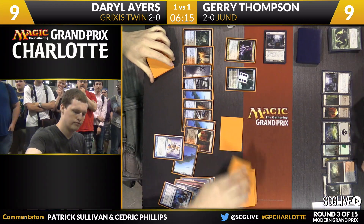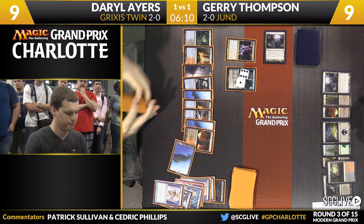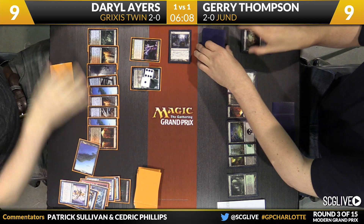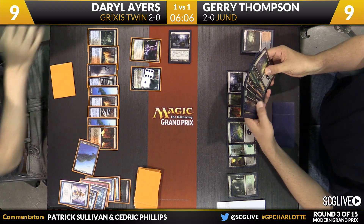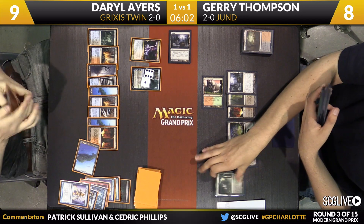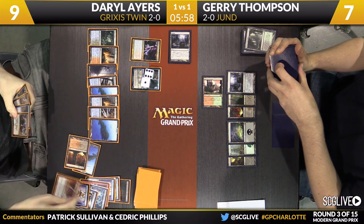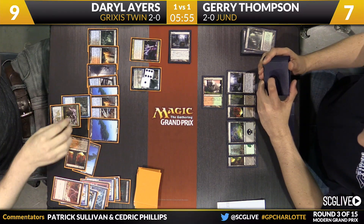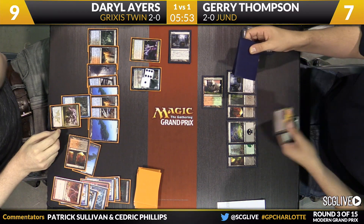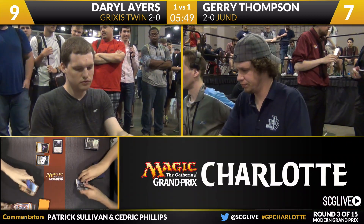Here's a Serum Visions — a little Scry action. Split the difference, one on top, one on bottom. Jace up to seven. Thompson going to sacrifice a fetch land, thin the deck out a little bit. But it might be insurmountable at this point for Thompson — seems like a very, very hard game to get back into. There's a Lightning Bolt, there's a Snapcaster Mage, there's a Kolaghan's Command. Daryl going to fire off a bunch of burn spells at Thompson. And that is going to get the job done — Daryl Ayers is going to win this match over Jerry Thompson, two games to one. Grixis Twin gets the job done over Jund, and Daryl Ayers will move to 3-0.